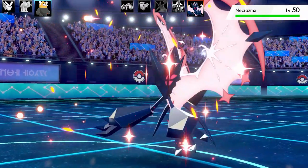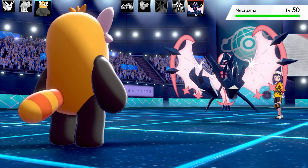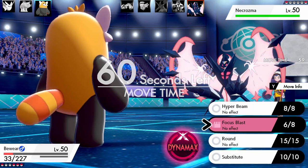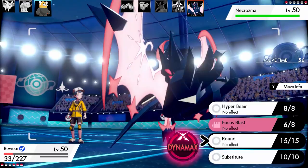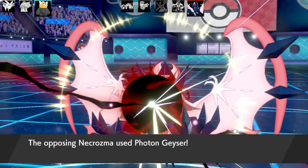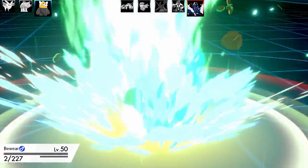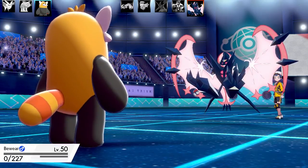The next Pokémon is Necrozma Dawn Wings. I can't even use Substitute, so I've got to stay in and let it hit me. It goes for Photon Geyser and Bewear goes down. Bewear was the Fluffy set as well.